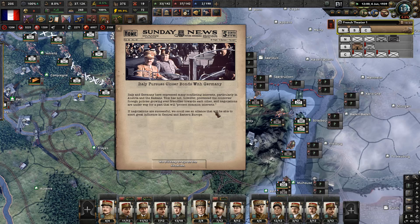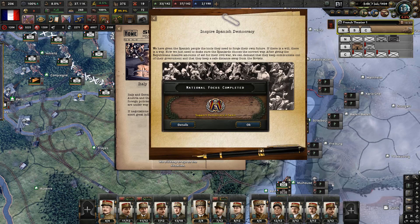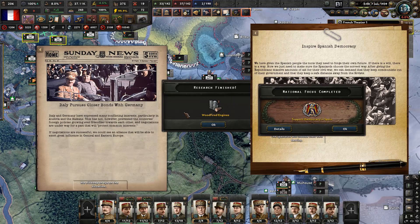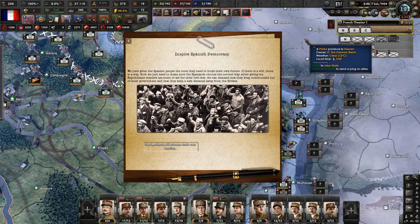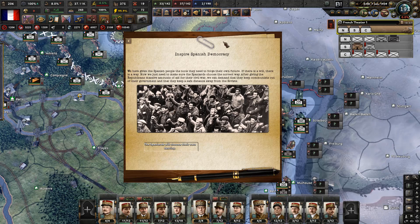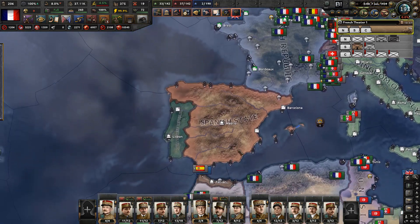Italy pursues closer bonds with Germany. Italy and Germany have many conflicting interests, particularly in Austria and the Balkans, but negotiations are underway for a pact to protect common interests - potentially an alliance exerting great influence in central and eastern Europe. We finished the wood fire engines, and we finished democracy support in Spain. We've given the Spanish people the tools to forge their own future - after giving the Republicans massive aid, we can demand they keep communists out and maintain distance from the Soviets.